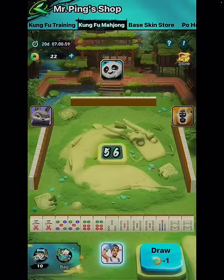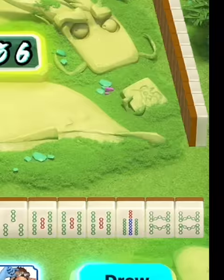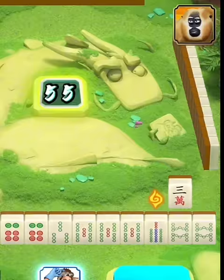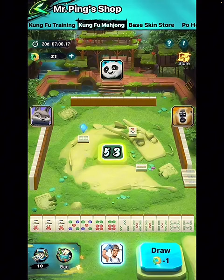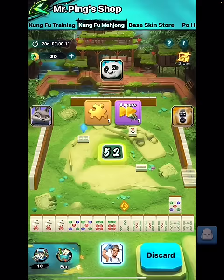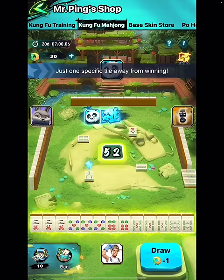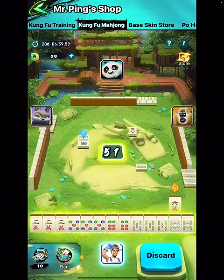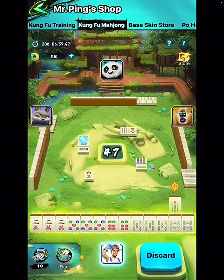Let's go step by step and start with this mahjong game right here. I've watched a few tutorials and kind of understood the rules, but you're gonna have some issues with the signs on these cards. Let me show you a workaround. You have to draw a card, but the system actually helps you — you see this little sign telling you which card to drop, and automatically the system arranges the card exactly in the position it needs to be. You also get extra rewards with every draw. The system again tells me to drop exactly that card and arranges it for us.